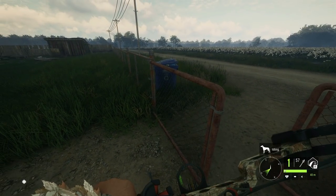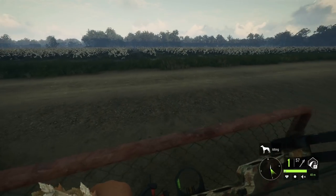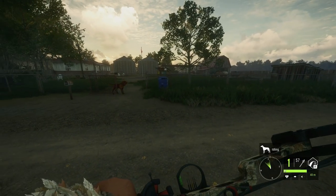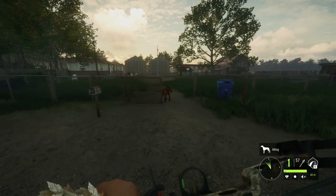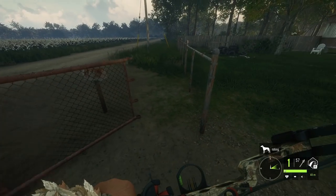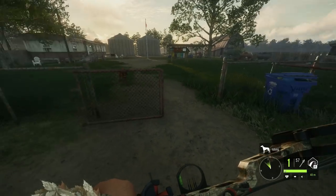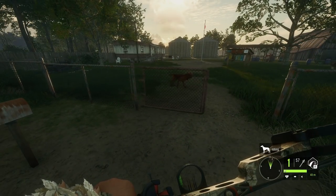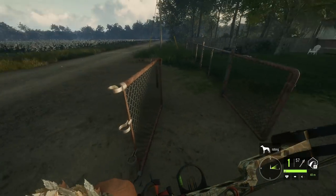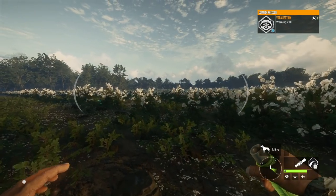Oh, this never gets old - I absolutely love these weird gate physics. I saw Flinter doing this in one of his recent videos and I gotta say it is probably the most hilarious bug I've ever seen in The Hunter: Call of the Wild. We've never really had a bug quite like this - it just sucks the gate back to the hinges. That's honestly the best bug ever.